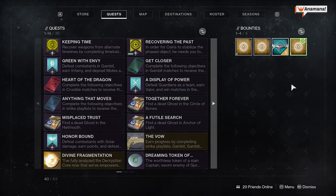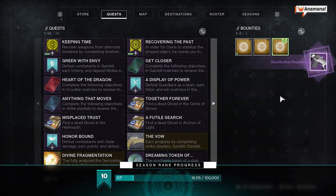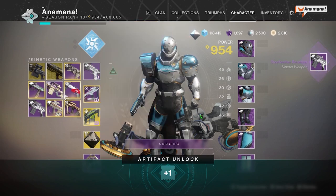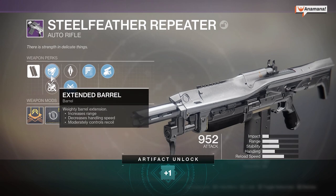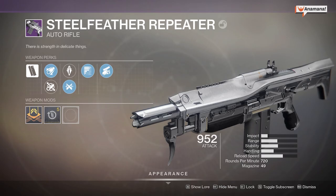I also managed to get one of the time-lost weapon frames completed. Once you get that, it's going to give you a random roll and you'll instantly get that weapon in your inventory once you pop the bounty. The one I got has Subsistence and Swashbuckler with Ricochet Rounds. I'm not too sure — I'm guessing it's a pretty average roll because it doesn't have range or anything like that, but it was cool to get anyway.